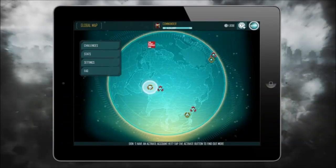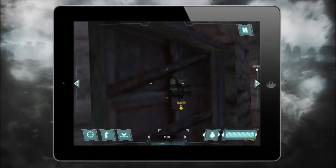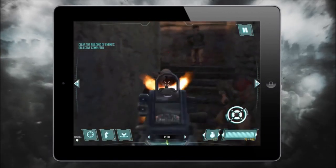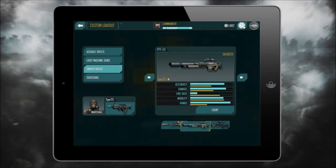The game comprises of a campaign based in three theatres. The campaign missions are broken up into sections to allow the player to pick up and play and then come back to it later. We've got assault rifles, light machine guns, sniper rifles, shotguns.